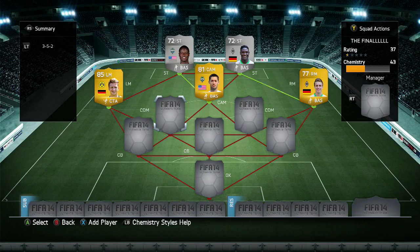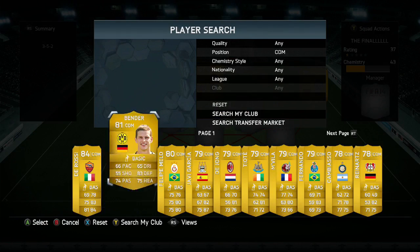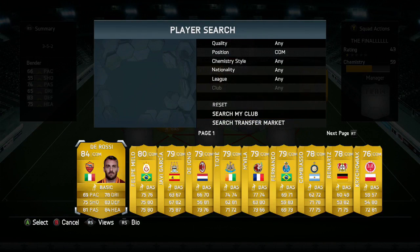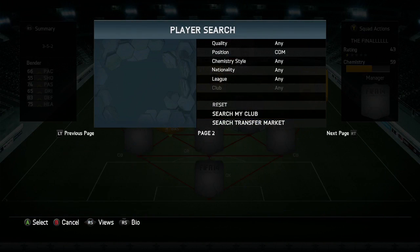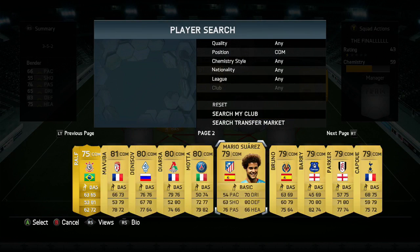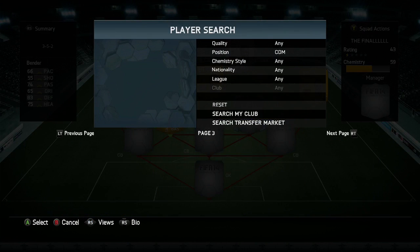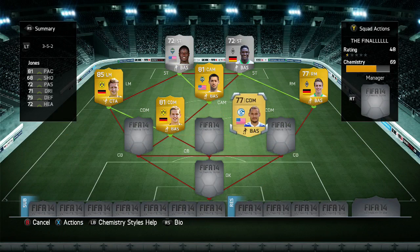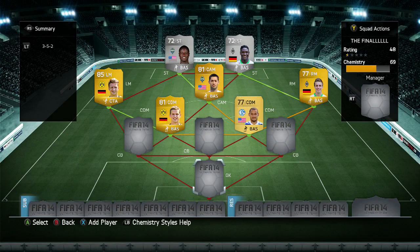Moving on to the centre defensive mids — first up we're going to be using Bender from Dortmund. He's actually a really good defensive mid; he's kind of underused because of his pace, but he's got a cracking shot and he really can do a lot of good work. In the other CDM position, we're going with an American from the Bundesliga — Jones. He's quite low rated but he's actually very, very strong, with 81 pace and 79 defending stats — he's got everything you need in a good centre defensive mid.